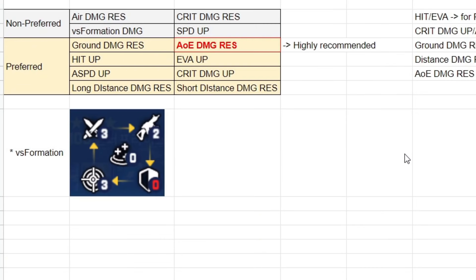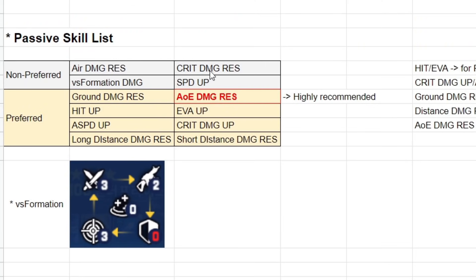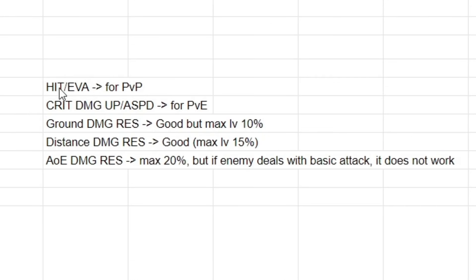Let's look at the passive skills operators can provide. There's air damage resistance, crit damage resistance, versus formation damage, and speed up — these are not particularly recommended. Then there are some really good ones: ground damage resistance and AoE damage resistance are highly recommended. Hit up, evasion up, attack speed up, crit damage up, long distance damage resistance, and short distance damage resistance — likely melee and range damage resistance. Hit and evasion are more suited for PvP; crit damage and attack speed are more for PvE. Ground damage resistance max level is 10%, range damage resistance max is 15%, and AoE damage resistance max is 20% — but it only works against skills, not basic attacks, making it really strong.